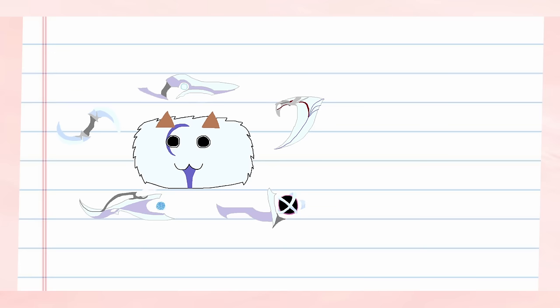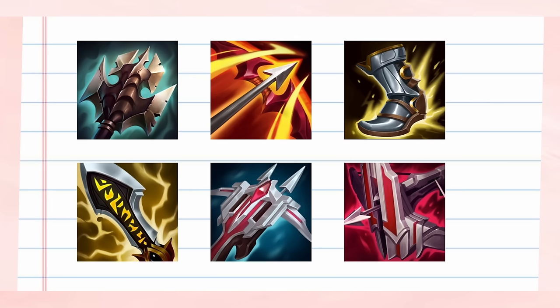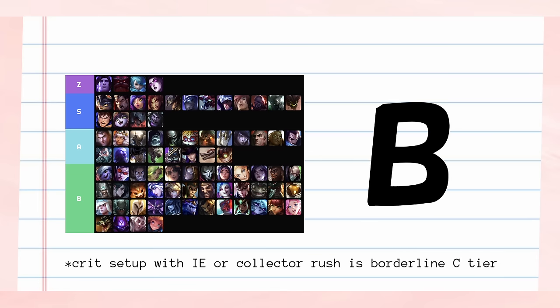With Bloodline and Fleet, the lack of lifesteal from Bloodthirster isn't as impactful, allowing us to slot in the non-crit Titanic Hydra. The other option that could be good is going Legend Alacrity but rushing Ravenous Hydra instead of Titanic. The upside of the lifesteal could be more suited to someone's playstyle than the extra health and auto-reset active. With either of these setups, I feel like Aphelios Jungle has a set of items that can make him feel playable into a lot of matchups, while not making him nearly as good as he used to be. If I had to put Aphelios into a new off-meta tier list with the Titanic rune setup, I'd put him into B tier, which is still a downgrade from his prior A tier, but is at least still feasible if you're willing to suffer a bit for it.